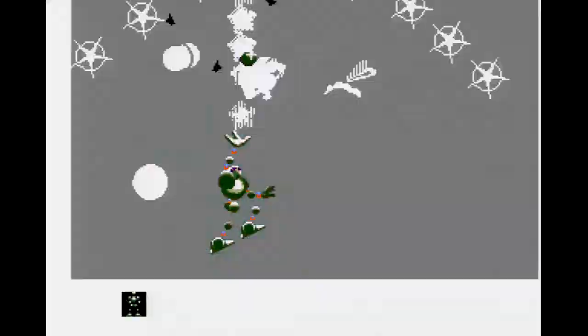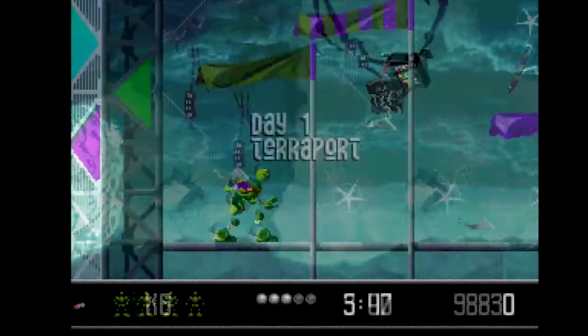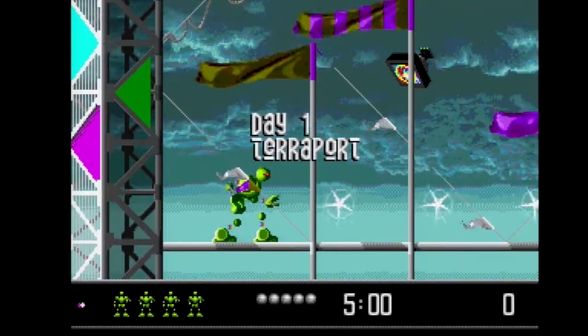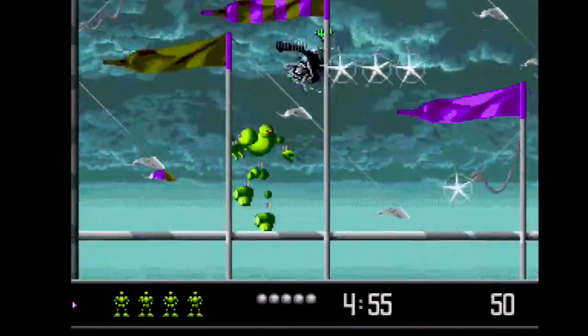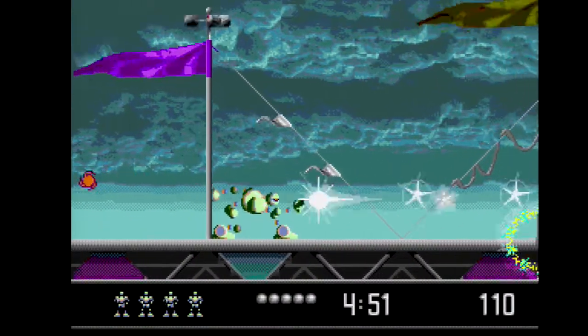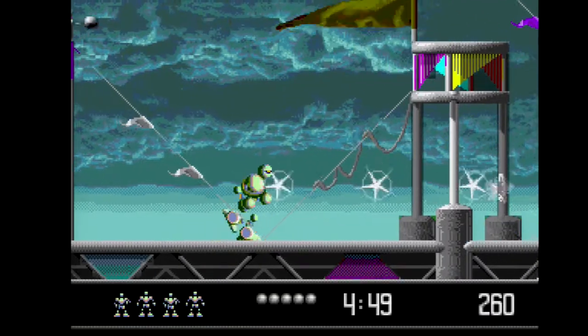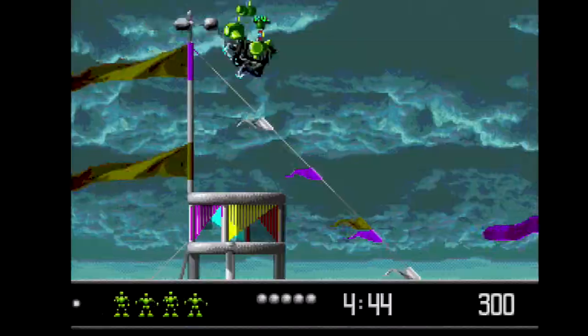Being a late release, first party title, my expectations for Vector Man were quite high. Thankfully, almost immediately, you can tell this is a first class release. The opening stage features a great cloudy background. When combined with the detailed waving animations on the flags, there is a convincing feeling of wind, which matches the post-apocalyptic feeling the story presents.